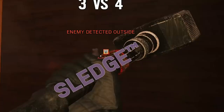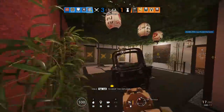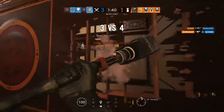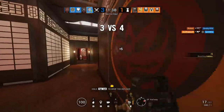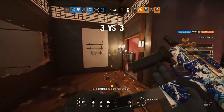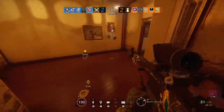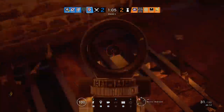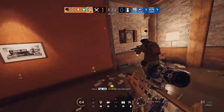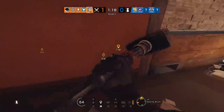Sledge's gadget is basically an insta-breach charge that does everything a breach charge can do, over and over again. Sledge also gets access to the SMG-11, a favorite among Smoke and Mute mains. Sledge is a soft breacher, which basically means he's like an entry fragger but with an important job — making it easier for his entry fraggers to shoot stuff. As you can see here, our neighborhood Sledge makes it easier to pick apart bad guys from above through soft floors. I didn't get any kills with this method because I am a bot.